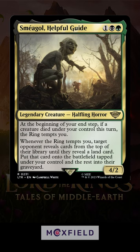Sméagol, Helpful Guide can be infinitely tempted. Whenever you're tempted by the ring, you mill an opponent until they reveal a land card and you put it onto the battlefield under your control.